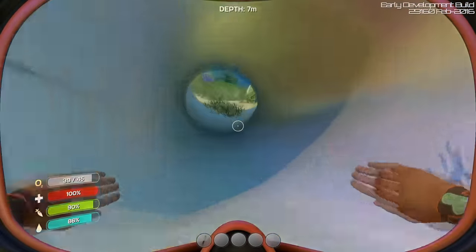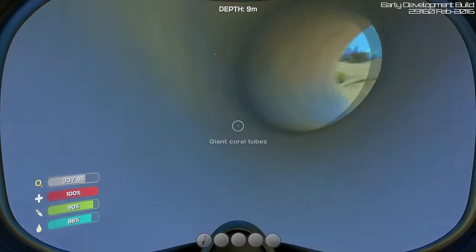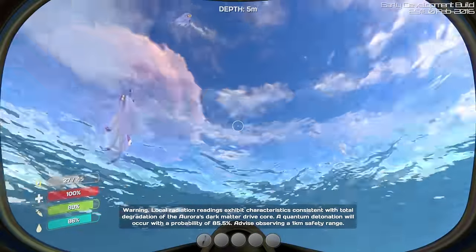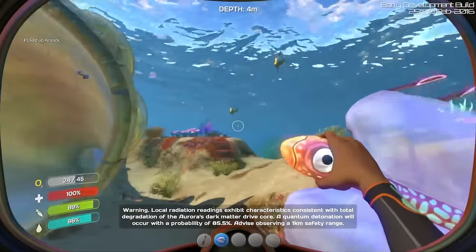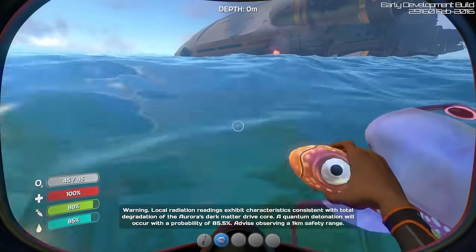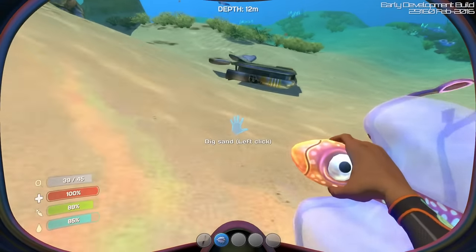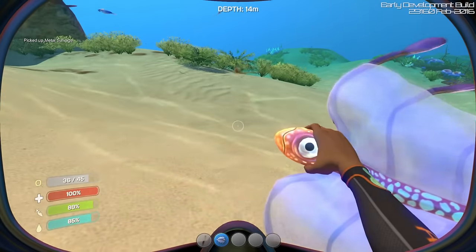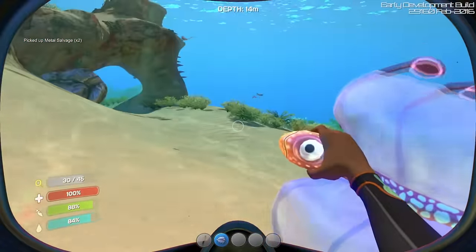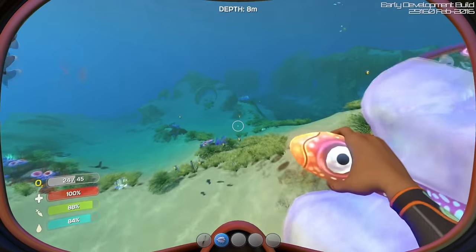Okay, it's morning now. I've been checking out this reef immediately below the pod. Look at these weird tubes — are they coral, or some sort of remains? Warning: local radiation readings exhibit characteristics consistent with total degradation of the Aurora's dark matter drive core. A quantum detonation can occur with a probability of 85.5%. Advise observing a one kilometer safety range — I think I'll heed that advice. Metal salvage from the crash site, probably useful.